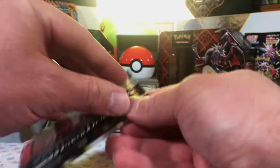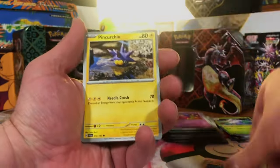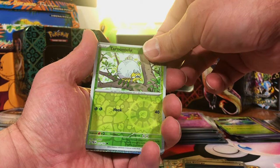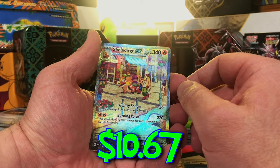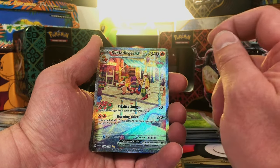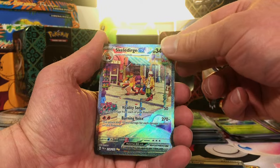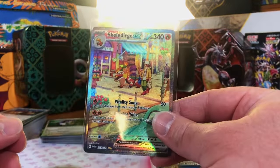Last pack of Paldea Evolved — what a ride. Let's hit some really nice last pack magic. Taurano. Chilla Reverse. And there's our special illustration rare, people — I've never pulled this one. Skeledurge EX Special Illustration Rare. Beauty, look at that. And Boss's Orders Hollow. We really scored big in Paldea Evolved.